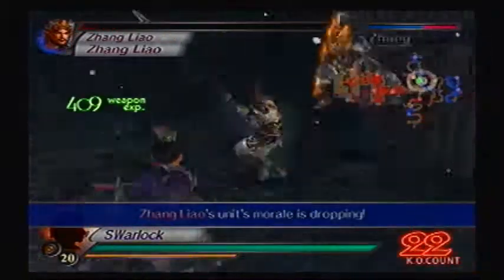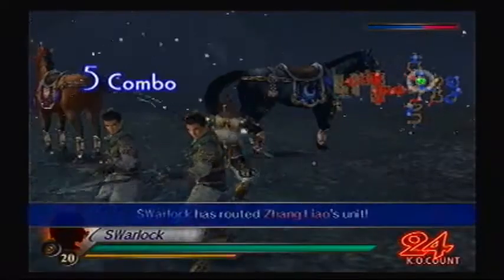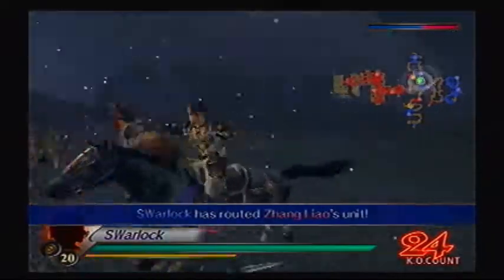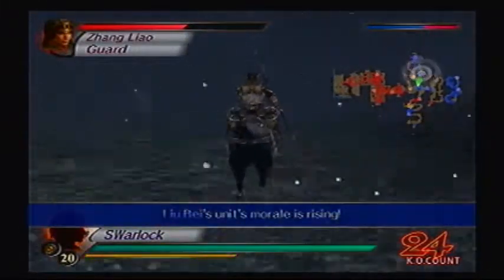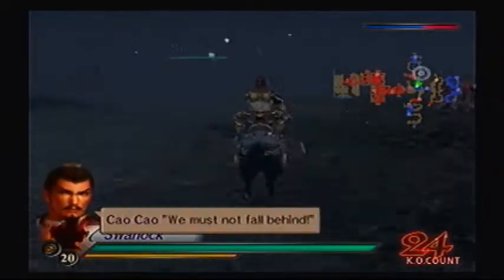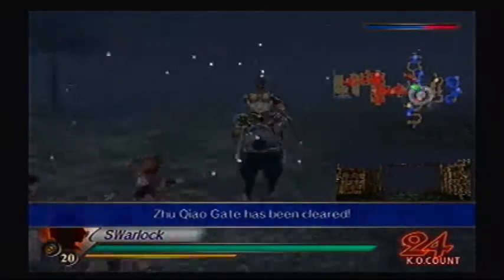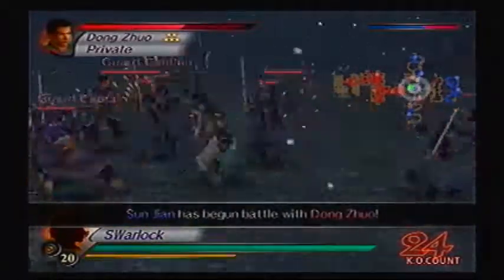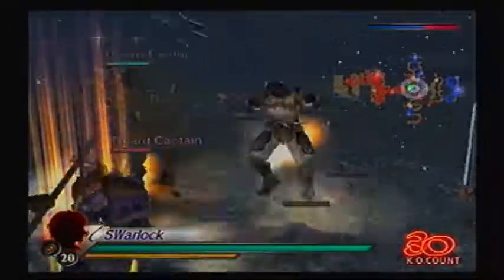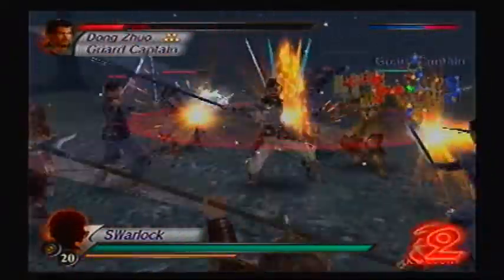There — enemy officer defeated! This should take some pressure off Liu Bei's forces for now. Not that I had to defeat Zhang Liao, but I was only doing it just to kill time. Now let's just make sure that the rams are okay. I don't think they ever get destroyed — well, not before destroying the gate.